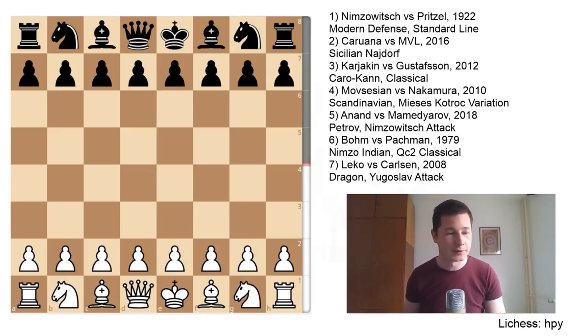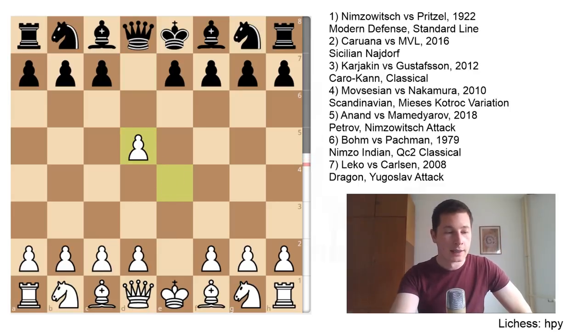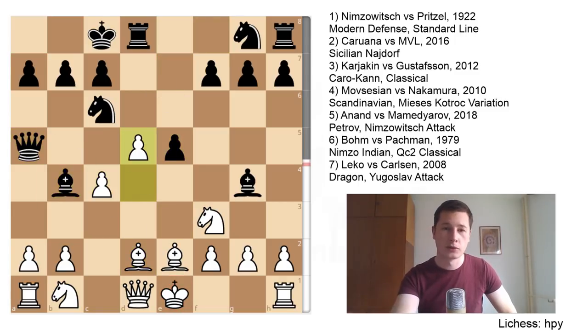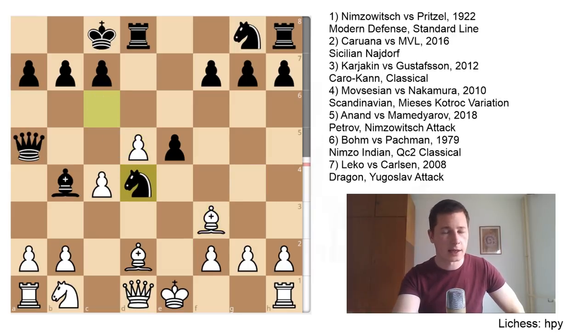The next game — Movsesian vs Nakamura — this is also one of my favorite openings, the Mieses-Kotrc Scandinavian, played in 2010. In this game Movsesian actually made a mistake. This is a very common variation where black goes for queenside castling as soon as possible — a variation in which white doesn't play knight to c3 immediately but goes for knight to f3, bishop e3. In this position I actually like Movsesian's game; I've had this 50 times in blitz games and white has enough chances even though black's game is very aggressive.